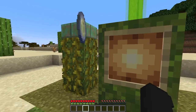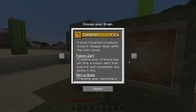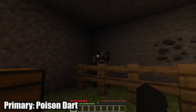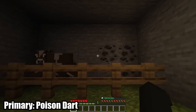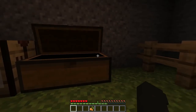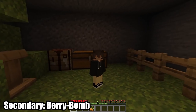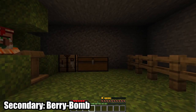The first origin is the Lusharian, which is a small humanoid creature that lives in the lush caves. As a Lusharian, your primary ability shoots a poison dart that poisons and nauseates your targets. Your secondary ability uses a glow berry as a flashbang, blinding anything in the vicinity and giving you invisibility for 5 seconds.